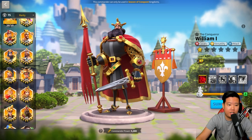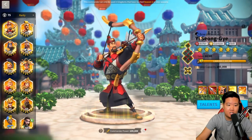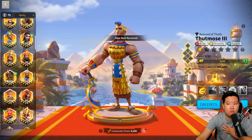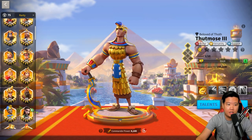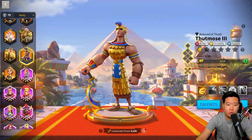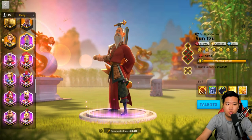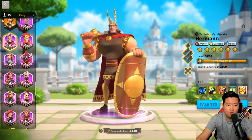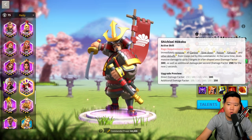Let's talk about pairings. In the early stage — pre-KVK or season one — most people will do Thutmose and YSG. But if you are free-to-play, you can do Zun2 and YSG, running infantry or archers. You can do Hermon with YSG, or Kusunoki, which is also another AOE commander. If you are a spender early into the game, people even do Minamoto and YSG.